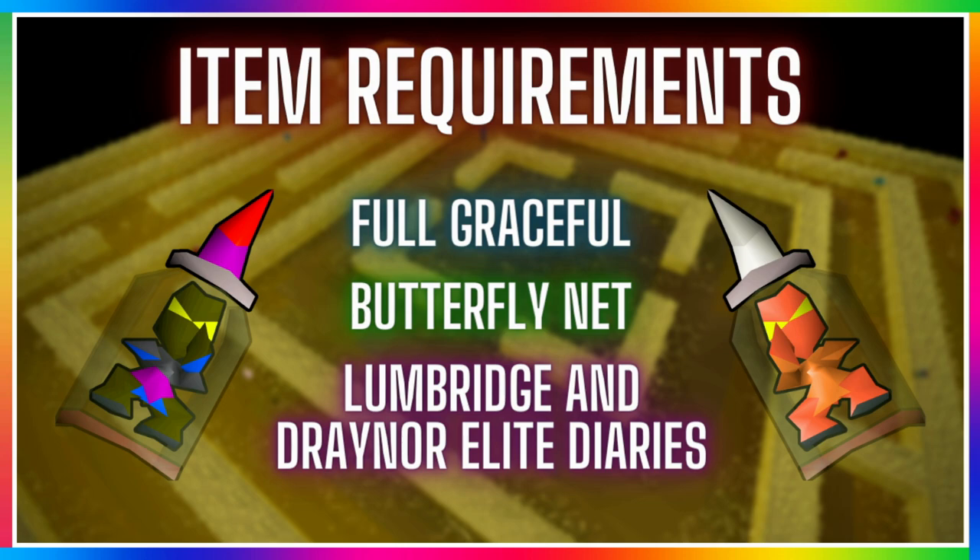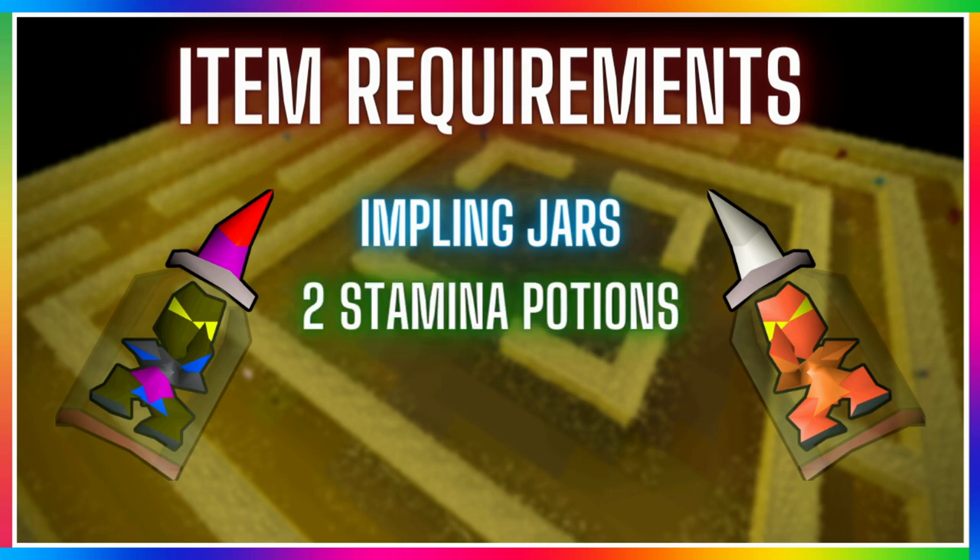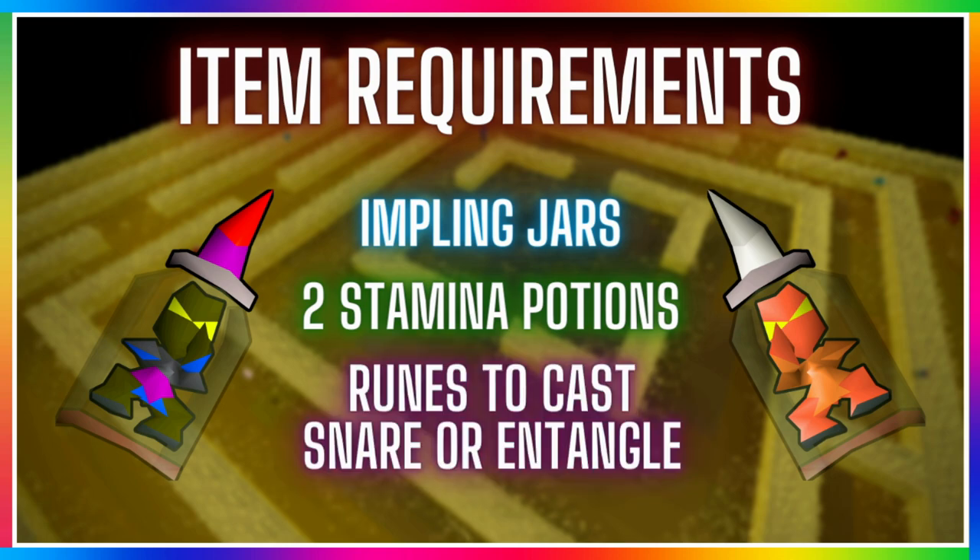Fill your inventory with implin jars and take two stamina pots as you'll be running around a lot. You'll also need runes to cast snare or entangle, but only on the rare implins - for snare you need 50 magic and for entangle you need 79 magic. This is optional but will save you running around trying to catch the rare imps.